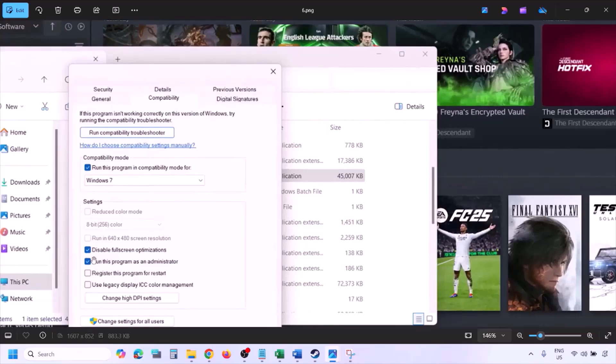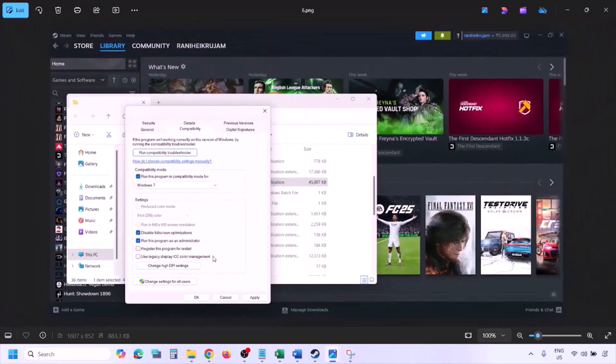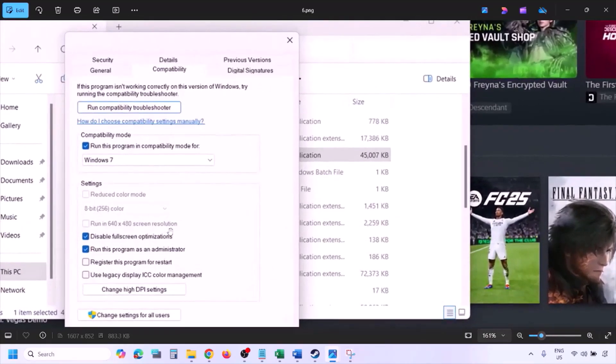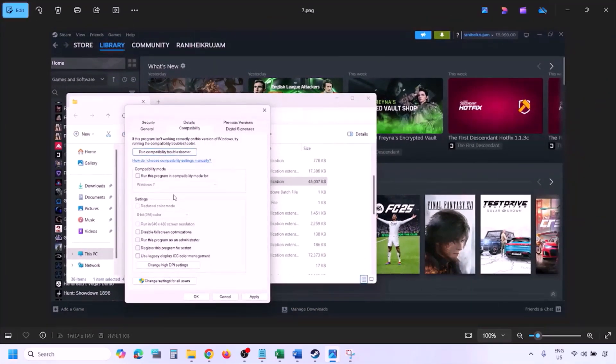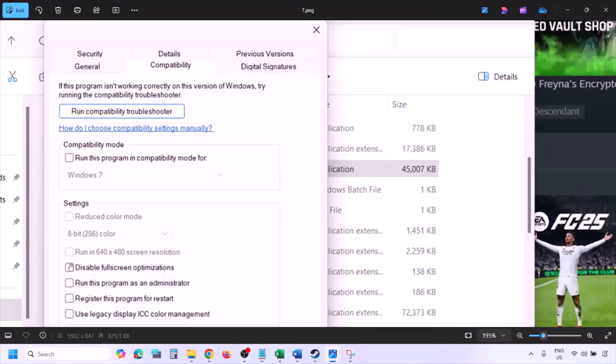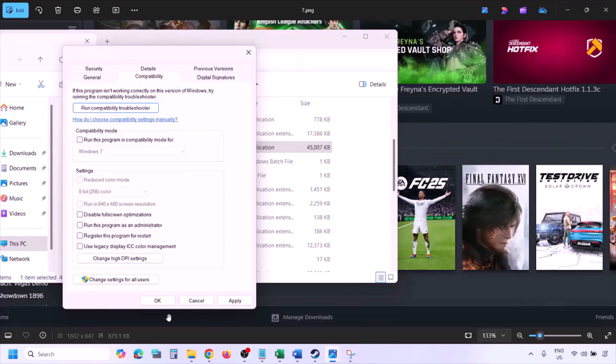Still not working? Check the box that says 'Disable full screen optimization,' hit Apply, click OK, launch the game and check. If still not working after checking all these boxes, uncheck all of them, hit Apply, click OK, and follow the next step.